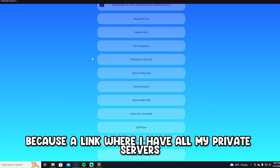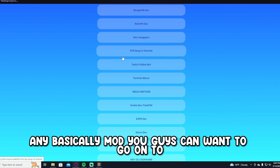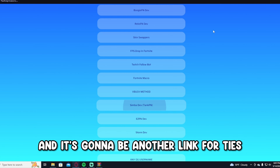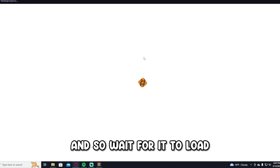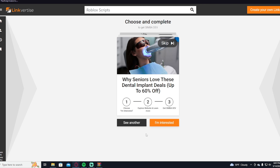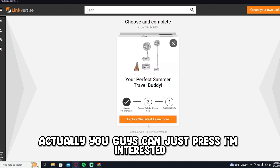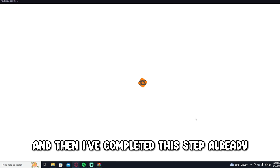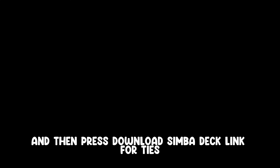This will take you to a Beacons link where all my private servers and Fortnite servers are listed — basically any mod you want. Go to Simba Dev, and it will be another Linkvertise link. Do the same exact thing — wait for it to load, press 'Free Access with Ads' once again.